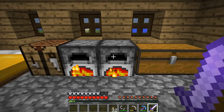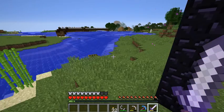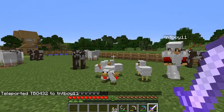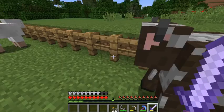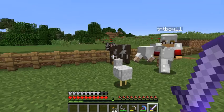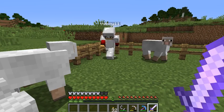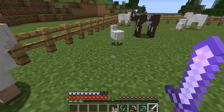We could actually do this as a project for the two of us. If you go around and collect eggs from your farm, you could set up dispensers right here and make it automatic. I'll show you — it's just dispensers and a hopper right here.